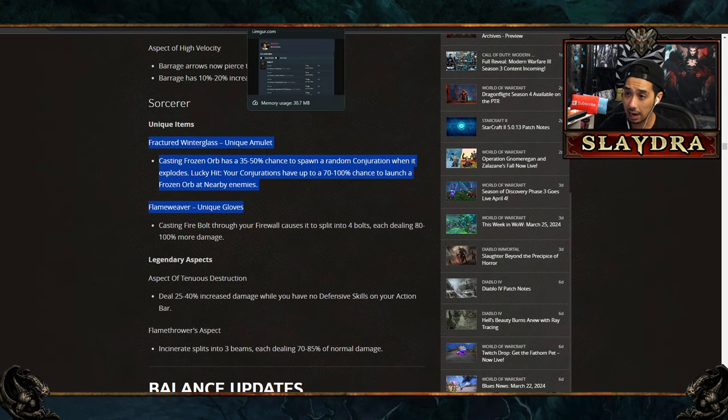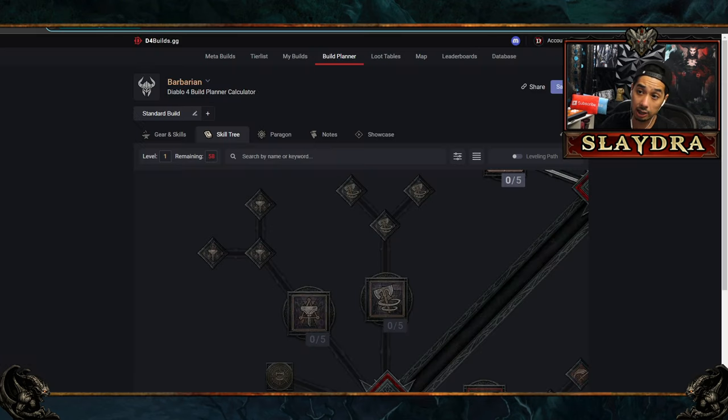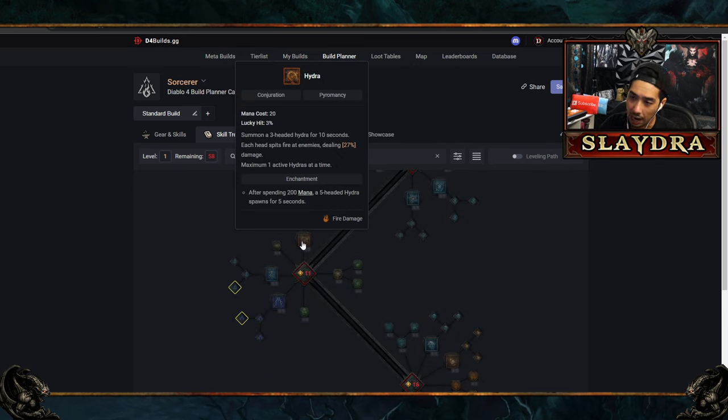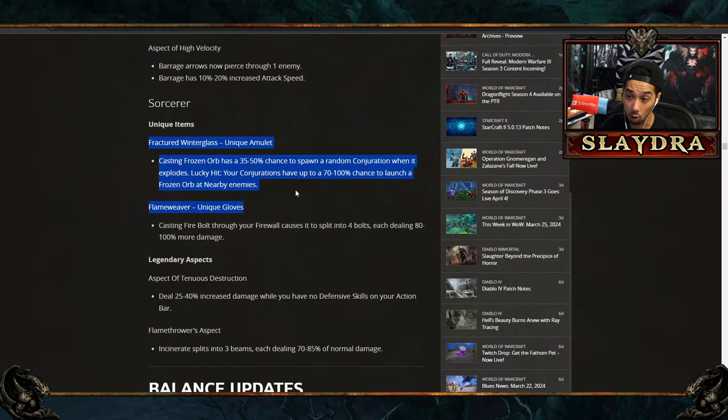For Sorcerer, there's the new Fractured Winterglass unique. When you cast Frozen Orb, there's a 50% chance to spawn a Conjuration when it explodes, and Conjurations have up to a 100% chance to launch a Frozen Orb at nearby enemies. Keep in mind Conjuration lucky hit chances are very low — 3%, 5%, or 15% — so it's effectively a 3 to 15% proc chance. But getting additional Frozen Orbs is quite good.